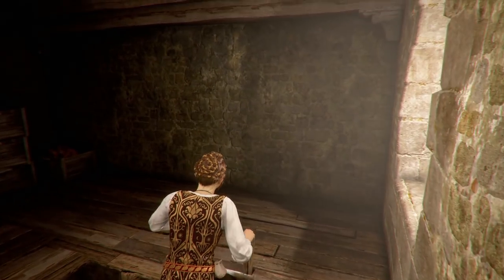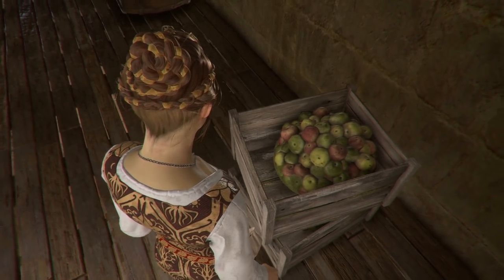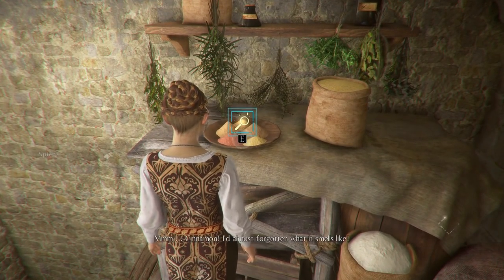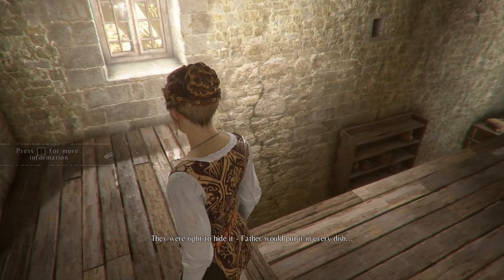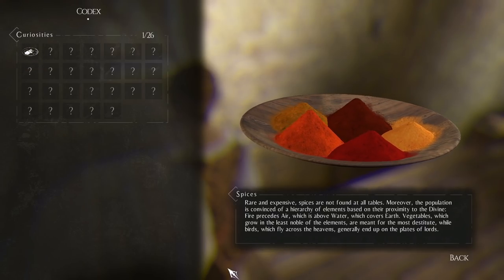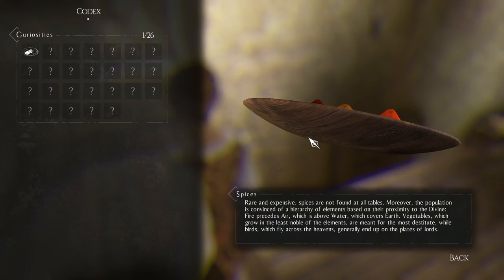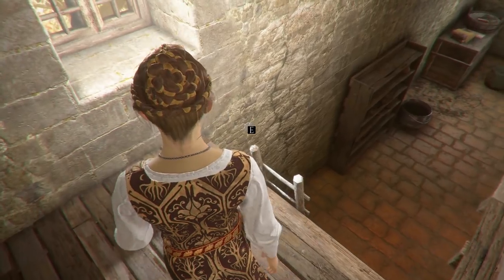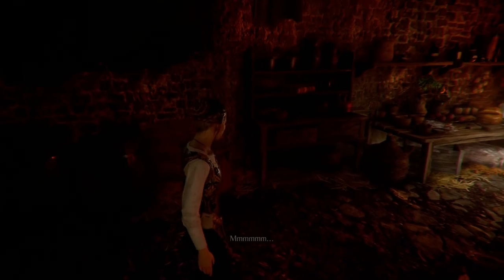We're just exploring now — and that's a real shame, like the level of detail has been so good up until this point. There's a curiosity item — cinnamon. The game tells us that rare and expensive spices are not found at all tables, and the population believed in a hierarchy of elements based on proximity to the divine. I wonder if that has a part to play later in the game.